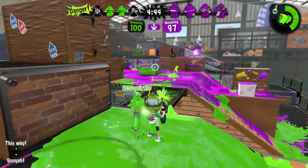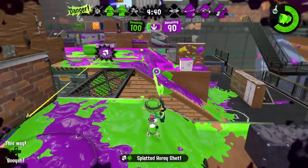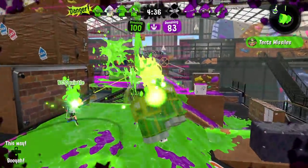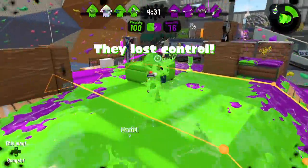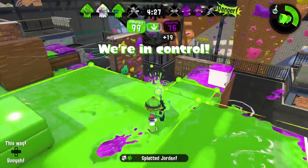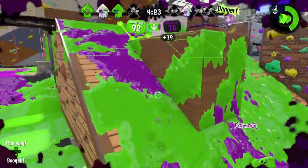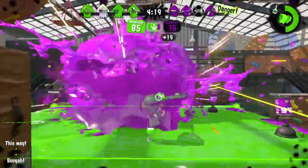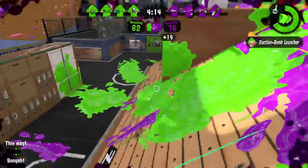Alright, I have to refill my ink here. Let's try and kill this girl — there we go. I like to use Tenta Missiles to get snipers out of position and then be able to move in close. That guy is trying to run away. Teammate got him. And I almost got hit by that bomb — I was in the air just far enough to avoid taking damage from it.